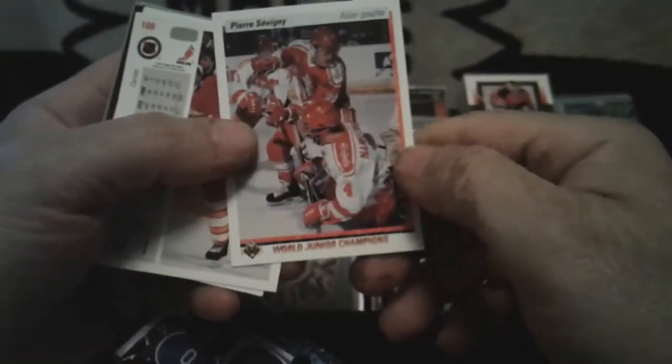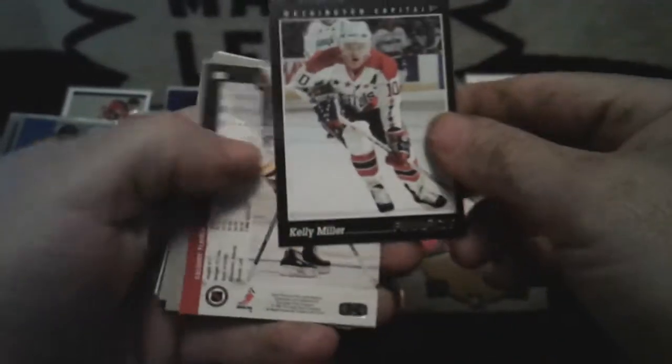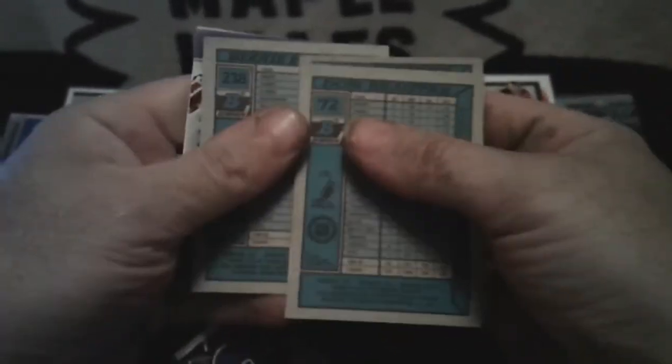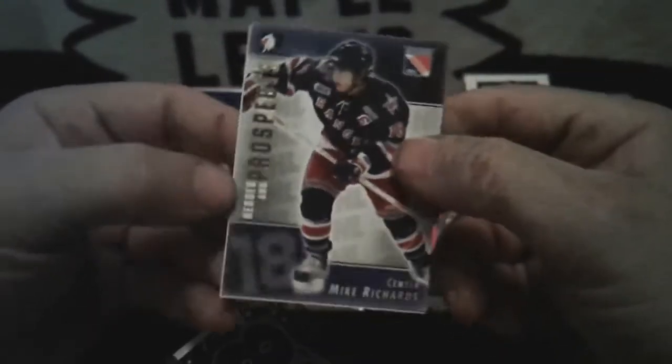Pierce Turgeon or whatever — let's just skip through these. Donruss. Pinnacle. Three more garbage cards — at least they're different anyway. Mike Richards — Heroes and Prospects.